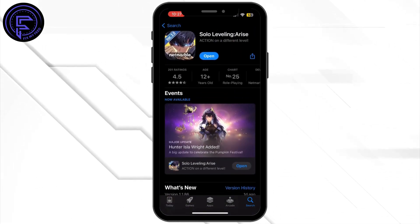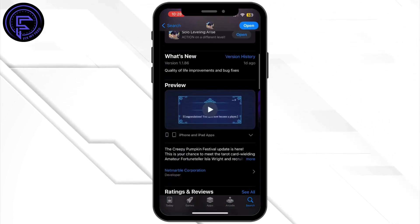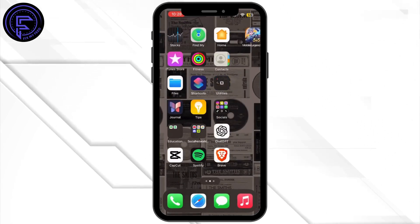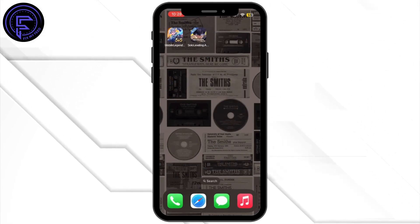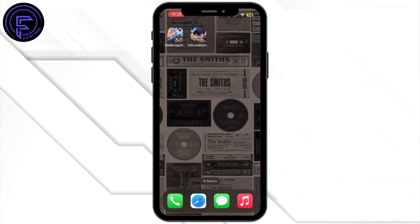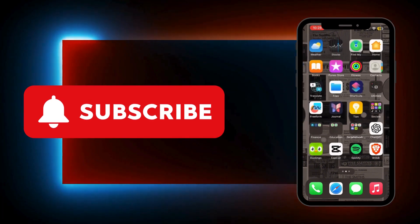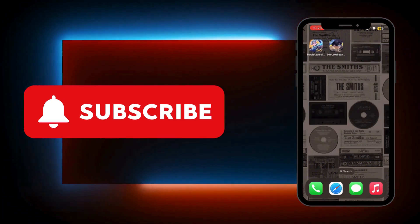Once you search for it, if the blue button says Update instead of Open, simply tap on Update and let your application update to its latest version. Once it is updated, head back to your home screen and see if the issue has been fixed. If not, simply restart your device and your problem will be fixed. Thank you all for watching the video, and stay tuned for our next upload.